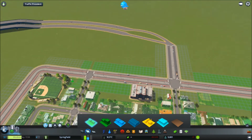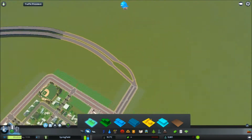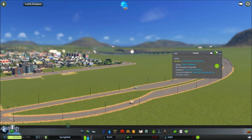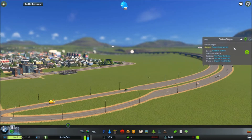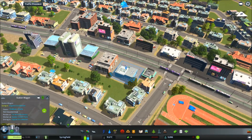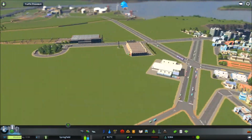Don't want to clog this junction up too much as it's the main way in. A lot of people are using it actually - whereas before they were just using this little road. Maybe that's because from this side it's easier to go along the highway. Where do you work? Oh, he's going to the university - that's quite a trek. We've got someone working at the nuclear plant. He's going to the organic food market - all the way over here! If he's vegan, he must be dedicated.